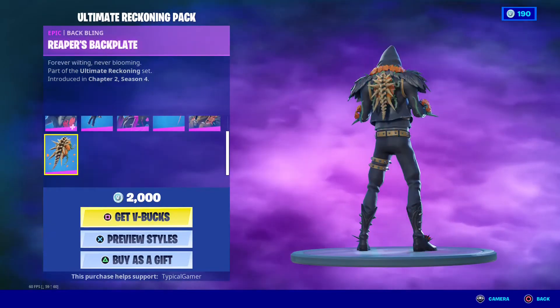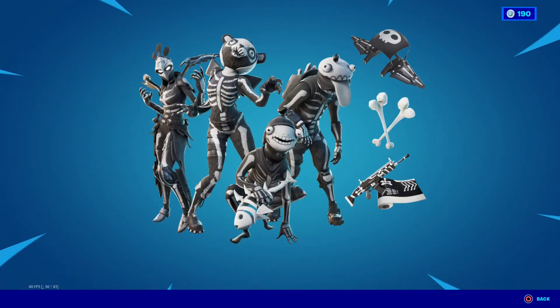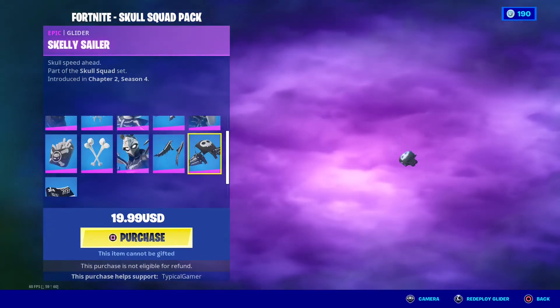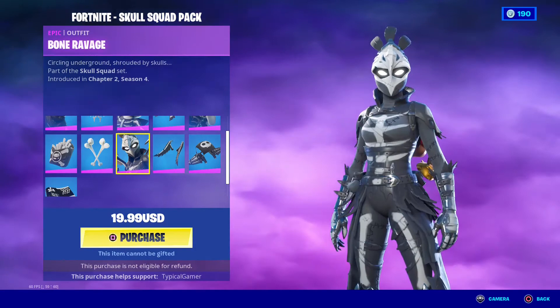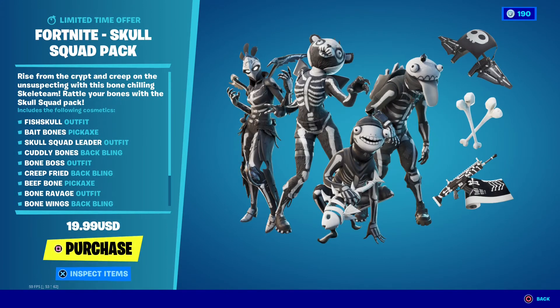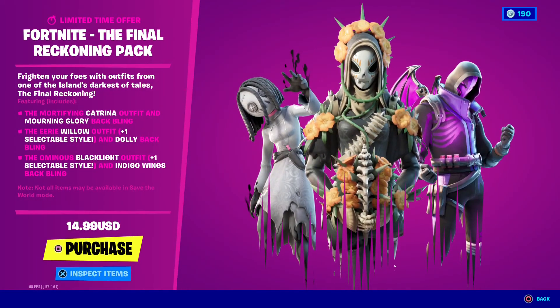The Ultimate Reckoning Pack has Nash, Nashi Violet, UV Wings, Grave, and Reaper's Backplate. Then there's the Skull Squad Pack, which has Fish Skull, Bait Bones, Skull Leader, Cully Bones, Bone Boss, Skelly Sailor, Bone Wings, Bone Ravage, Beef Bone, Creep Fried, and Bony Rap. That one is actually 20 bucks in real dollars.